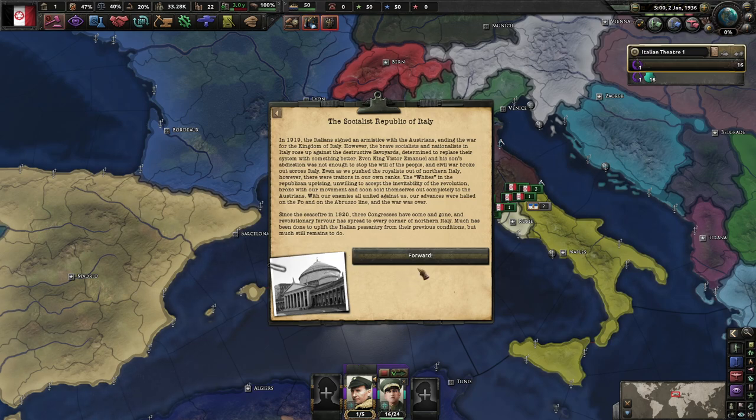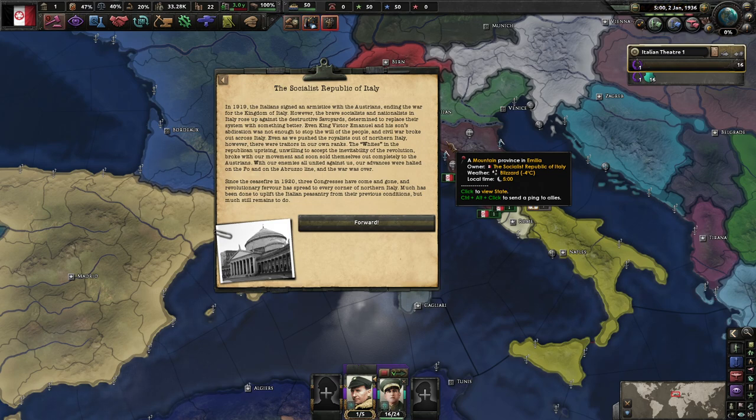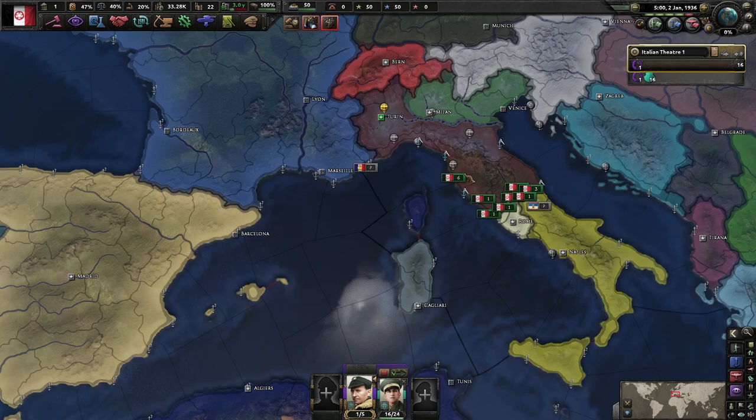So in 1919 the Italians signed an armistice with the Austrians, ending the war for the Kingdom of Italy. The brave soldiers and nationalists in Italy rose up against the destructive regime, determined to replace it with something better. Even King Victor Emmanuel and his son's abdication was not enough to stop the will of the people, and civil war broke out across Italy. Even as we pushed the royalists out of northern Italy, there were traitors within our own ranks - the Whites and a republican uprising unwilling to accept the revolution broke with our movement and sold themselves out to the Austrians. Our advance was halted at the Po and the Abruzzo line, and the war was over. Since the ceasefire of 1923, congresses have come and gone, the revolutionary fervor has spread across every corner of northern Italy.